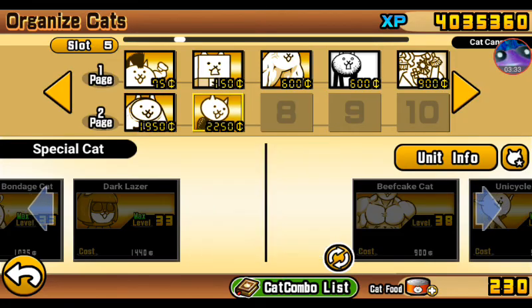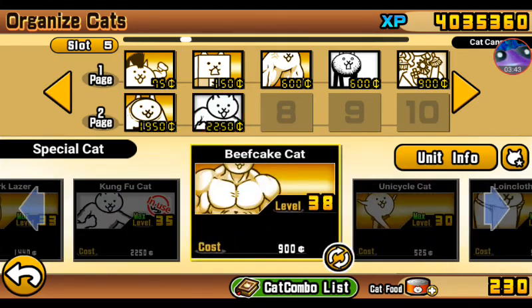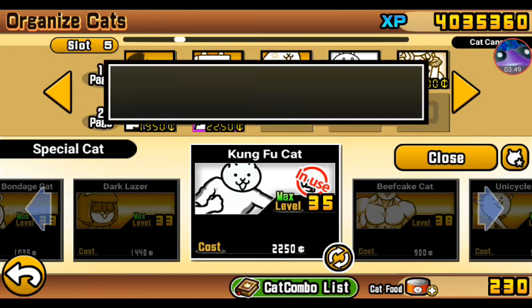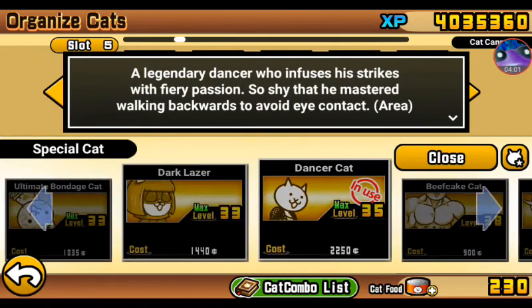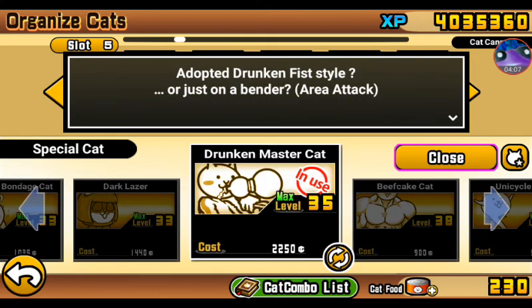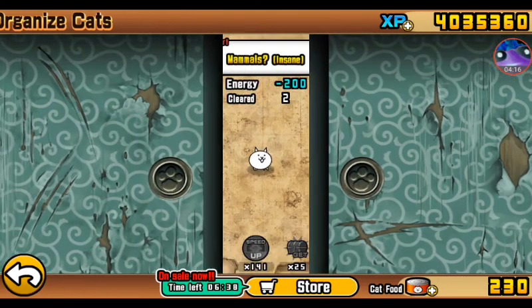We also have our Jameria Cat and finally the Kung Fu Cat. Kung Fu Cat is available for 240 Cat Food if you haven't already unlocked him — he's a special cat. He's a mid-range area attack specialist. His third form is the hardest special true form to acquire since that stage appears randomly. We'll have him at second form. Those are the seven cats you're going to need.